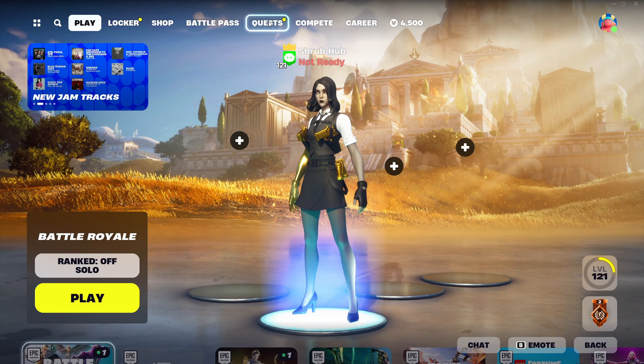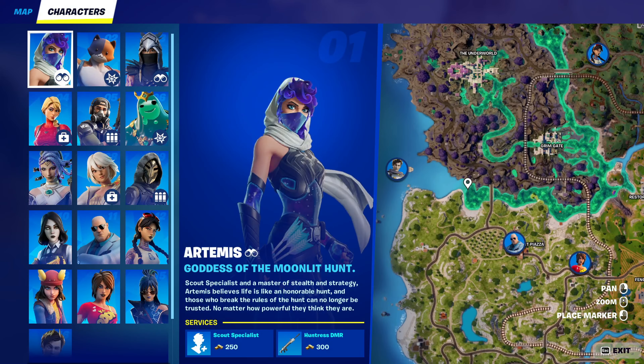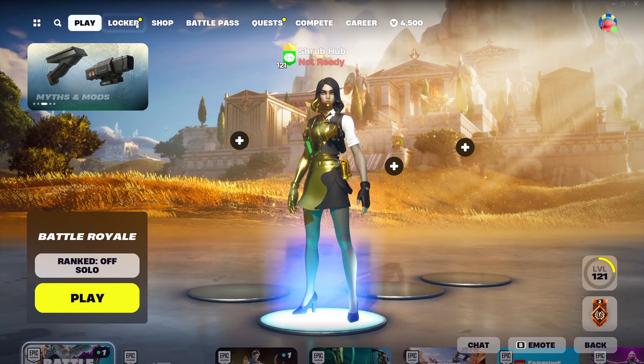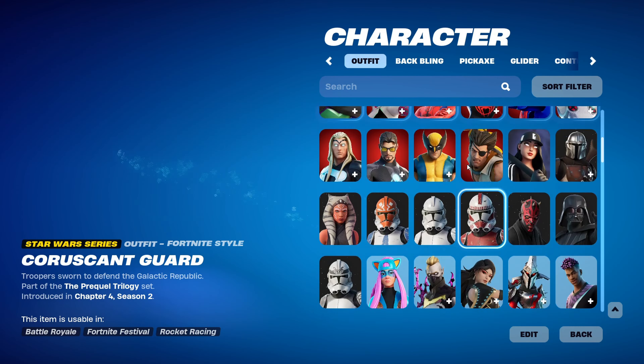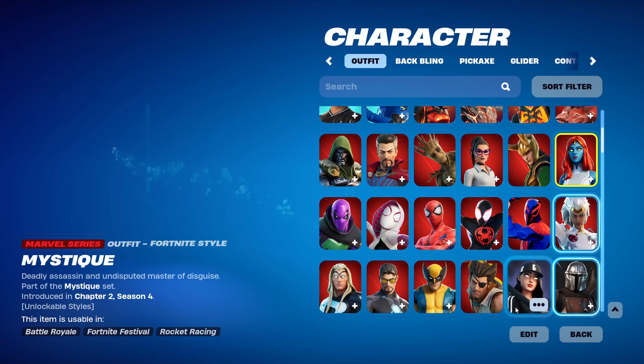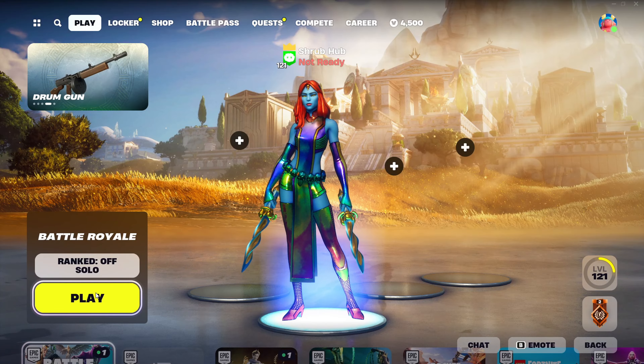We can actually see the skin early by going to the yacht, because there's a Midas NPC there. Since there's a skin known as Mystique — listed in the Chapter 2 Season 4 Battle Pass — that allows you to transform into whatever skin you eliminate, we can actually use the skin early. So we'll equip Mystique and jump into a game to see the skin in-game.